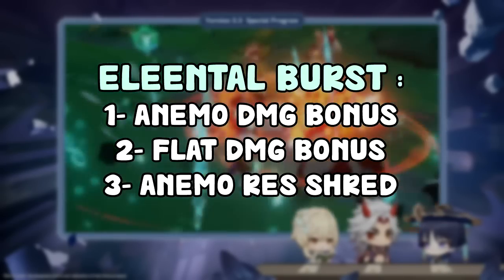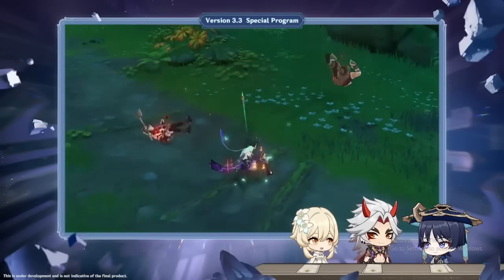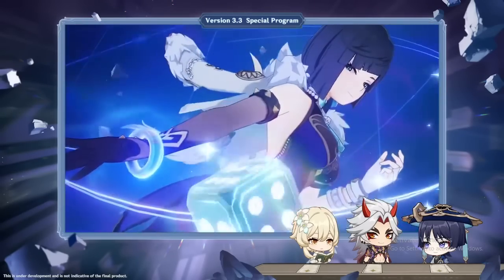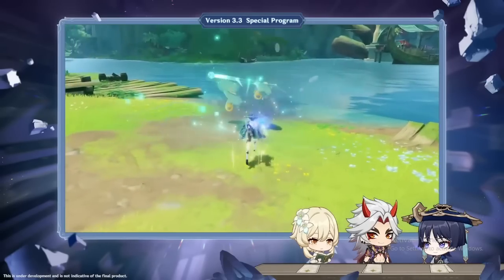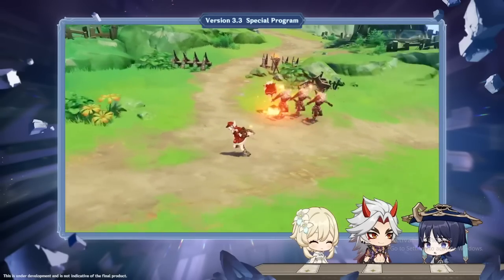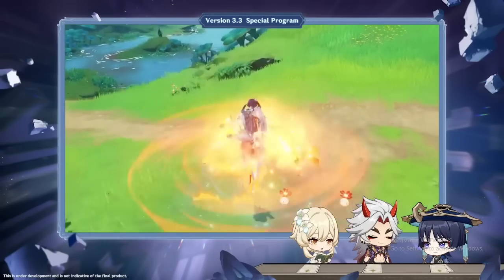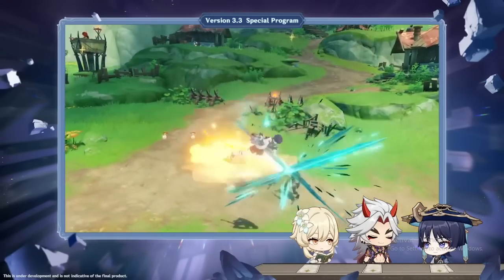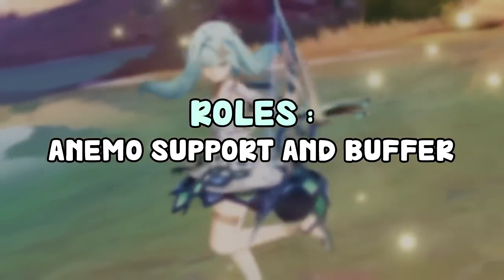Faruzan is going to take Anemo teams to another level, especially with the Anemo resistance shred — we didn't have many sources of that before. For other elements we have the Viridescent set to swirl and decrease resistance, but you can't swirl Anemo, so Anemo teams had almost no resistance shred. Combined with the damage bonus she provides, Faruzan is gonna elevate your Anemo teams significantly. Her role is clearly an Anemo support for Anemo DPS characters.